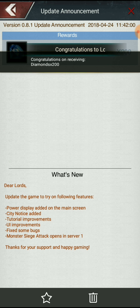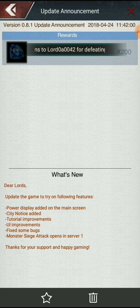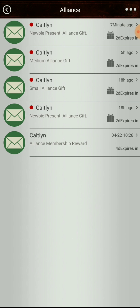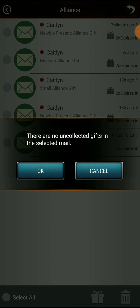Got an update to the game to try out the new features: power display added on the main screen, city notice added, tutorial improvements — definitely need that — UI improvements, fixed some bugs, monster seed attack opens on server one. That's about it. A little bit here and there, that's what they're giving us — a little bit by little bit. I'll take it though, I'm not complaining.